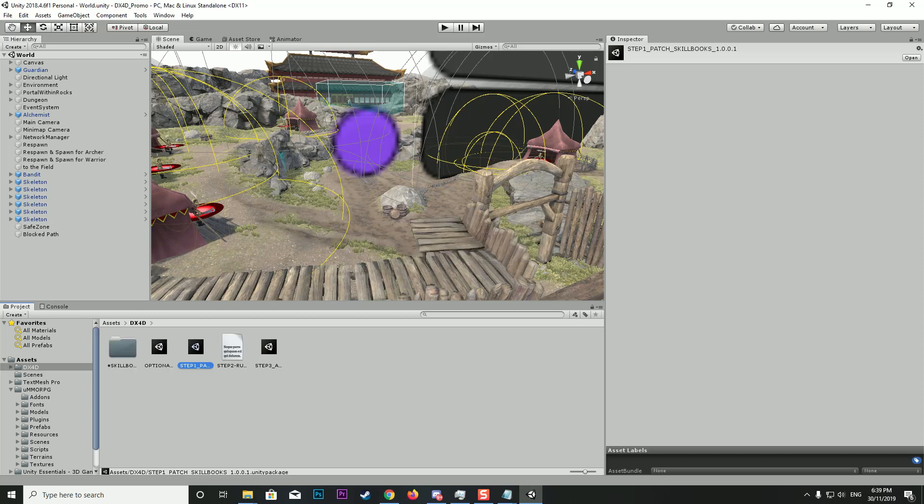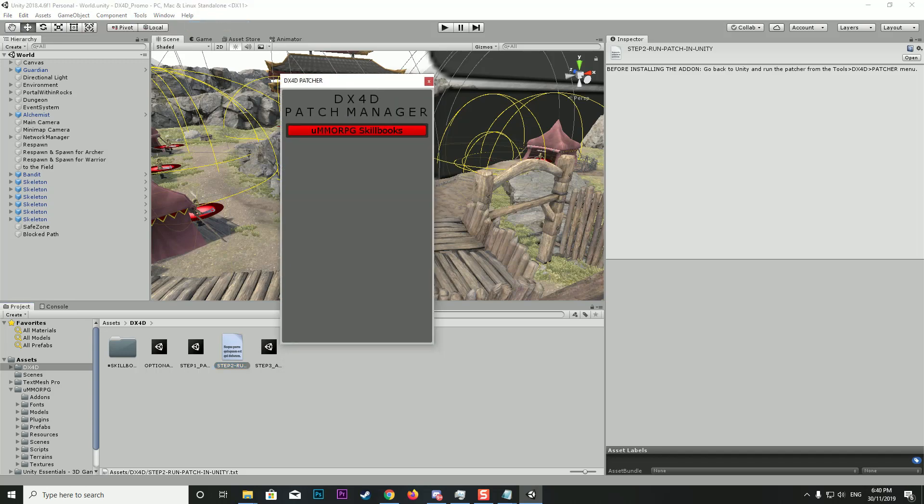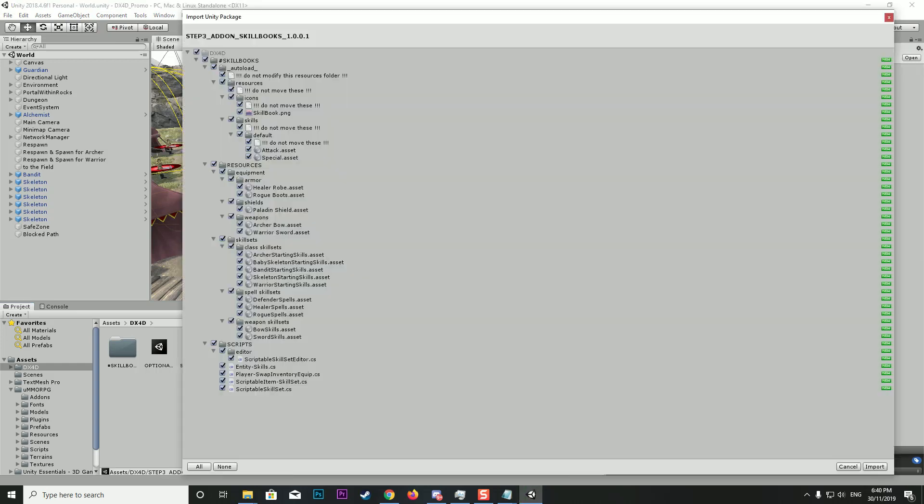That's brought in a new folder with the scripts we need. Now we go to step two — this is actually just a readme file. Before installing, go back to Unity and run the patcher from the Tools menu. Go to Tools > DX4D > Patcher. This opens a window with a big red block saying 'MMORPG Skill Books'. Click on that — it should turn green with 'Installed' next to it. Close that window and move to step three.